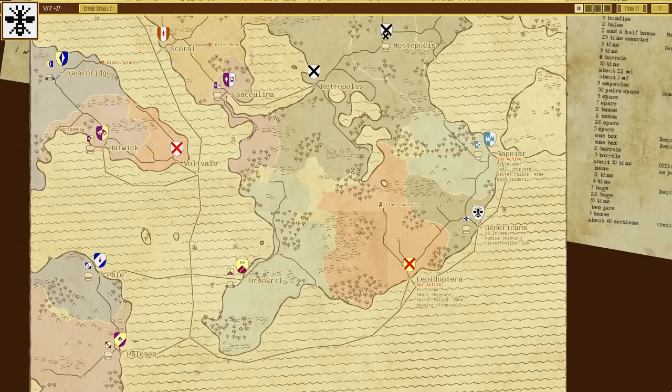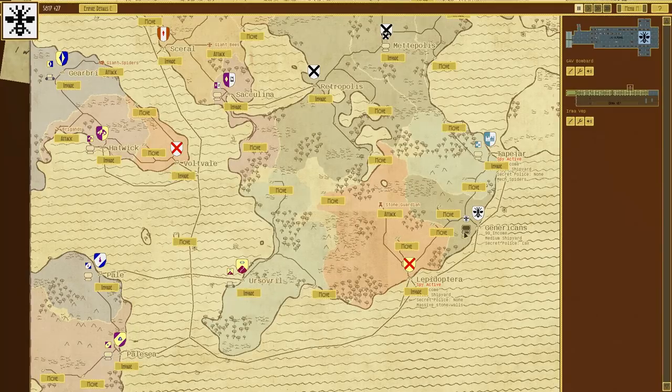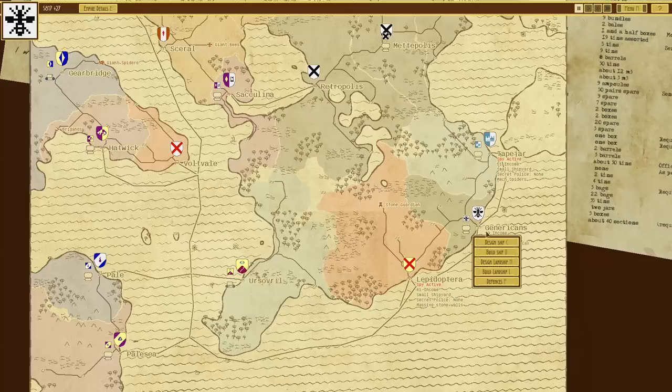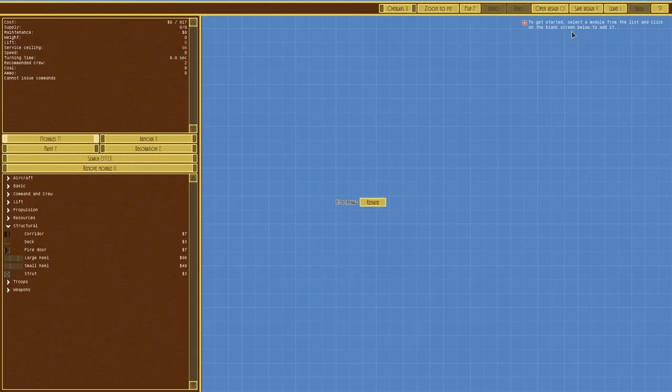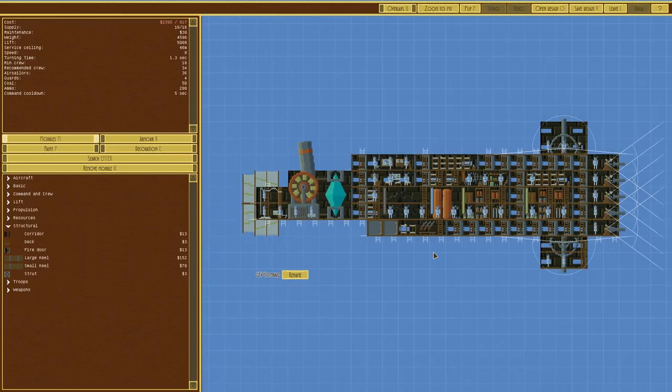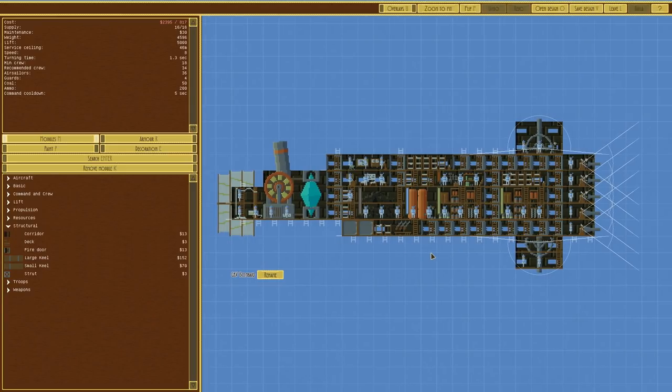Welcome back to Airships Conquer the Skies. In the previous episode we started a new campaign on a large map at medium/normal setting, and we went ahead and built the Bombard. It's 2.3k credits. We've only tested it once and we're going to be trying to change that up in this episode by flinging it into as many situations as possible to evaluate it.